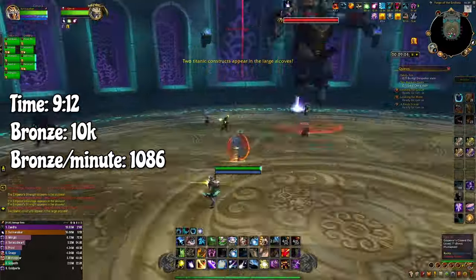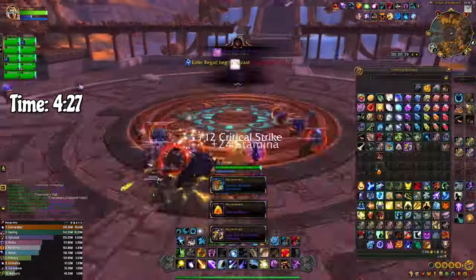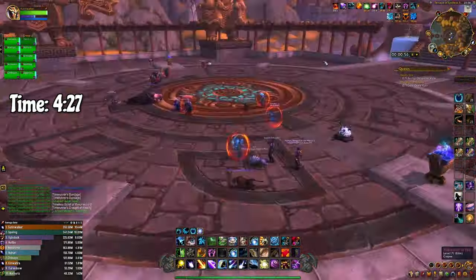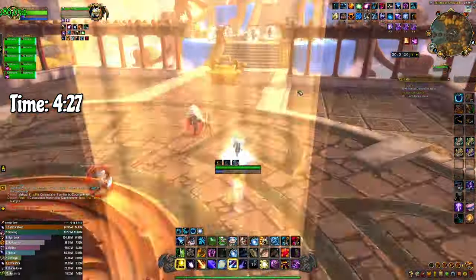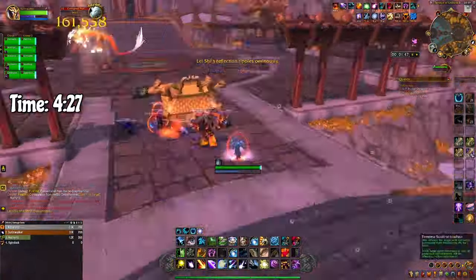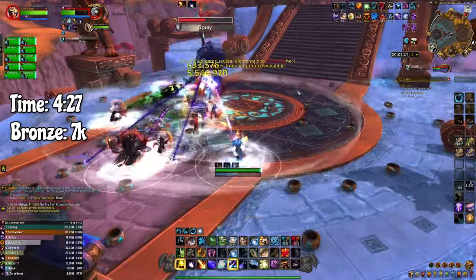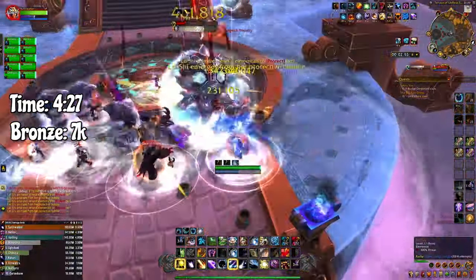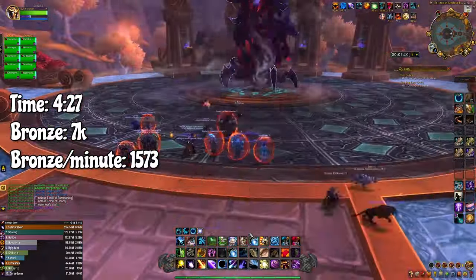The next raid I did was the Terrace of the Endless Spring. We finished the Terrace in 4 minutes and 27 seconds. We started at 2,500 bronze and ended up with 9,500 bronze, meaning we got 7,000 bronze in 4 minutes and 27 seconds. By clearing the Terrace of the Endless Spring you are farming bronze at the rate of 1,573 bronze per minute.